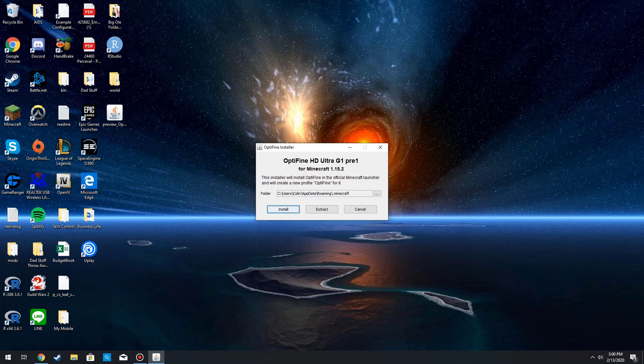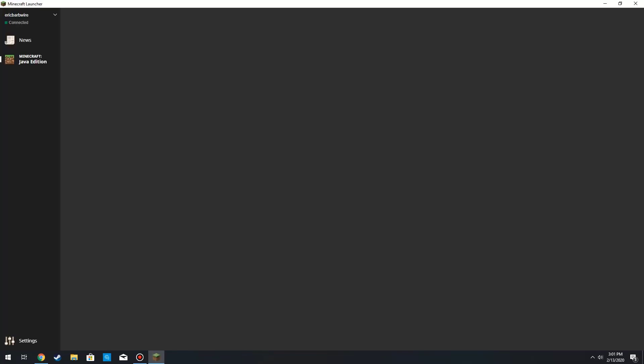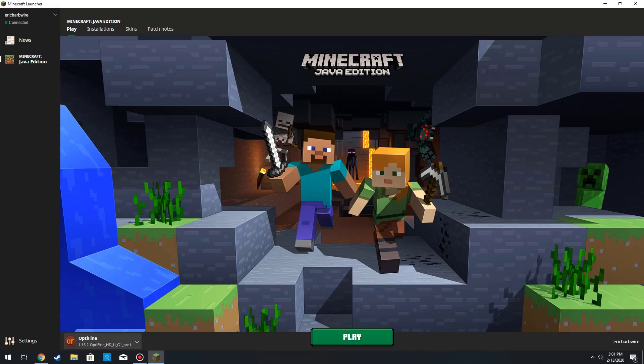You're also going to want to make sure that you have loaded Minecraft at least once on your computer running version 1.15.2, and then click Install. OptiFine has been installed successfully, so let's go ahead and open up our Minecraft client.